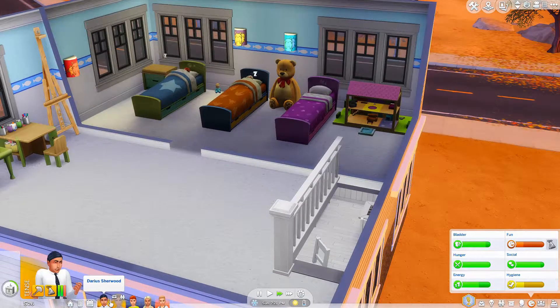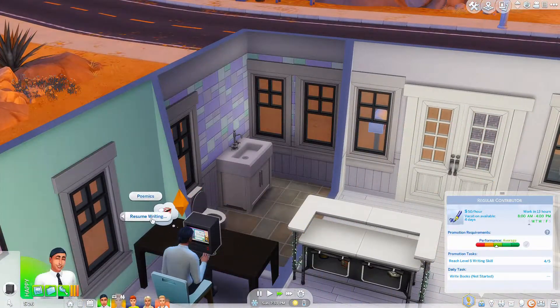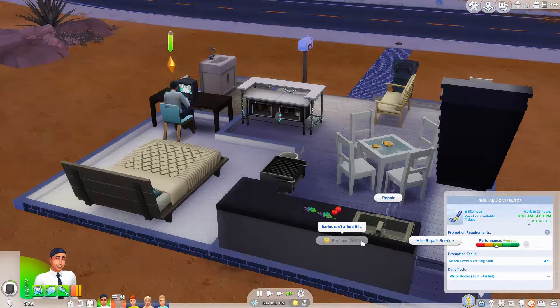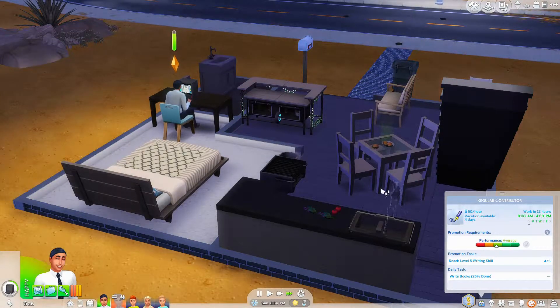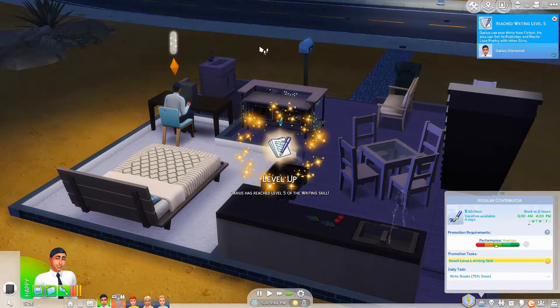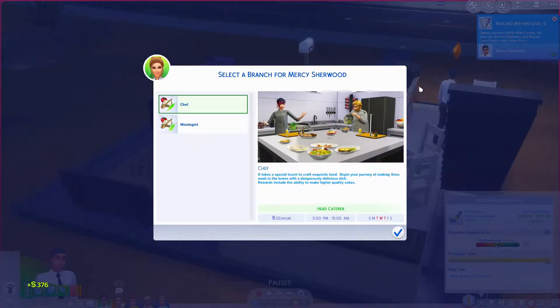What do you need to do for work, Darius? Reach level five of the writing skill and write books. So resume writing. And the sink is broken. Good thing it's still Sunday. Oh my god, we can't afford it. Hopefully it's still Sunday when she gets home. And the two just went off. Yikes. He's almost at level five of the writing skill. It says Darius can now write non-fiction - he also can sell to publishers. Ooh!